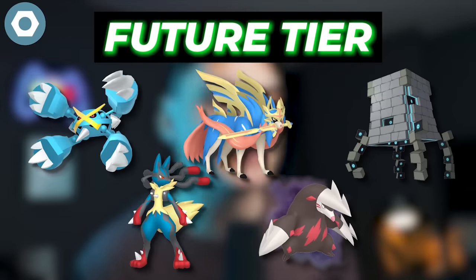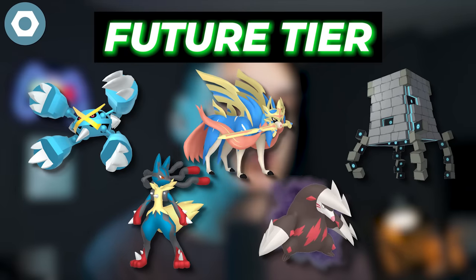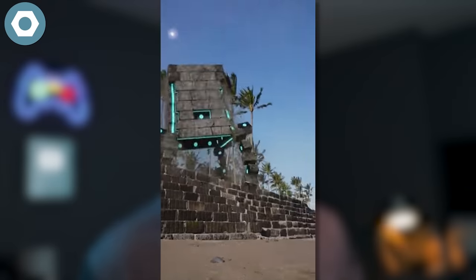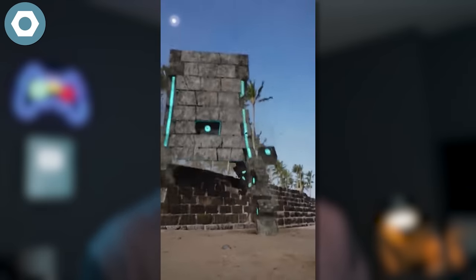For future potential Steel type Pokemon, we're going to have Mega Metagross, Mega Lucario, Zacian in the Crown Sword form, Shadow Excadrill, and Stakataka, the ultra beast, which was actually teased recently and could potentially be coming to the game soon. Definitely keep an eye out for those Pokemon, prep their candies, get a good IV Lucario for example, because they are definitely going to take some of the top spots for Steel type raid attackers — if they get the right moveset.